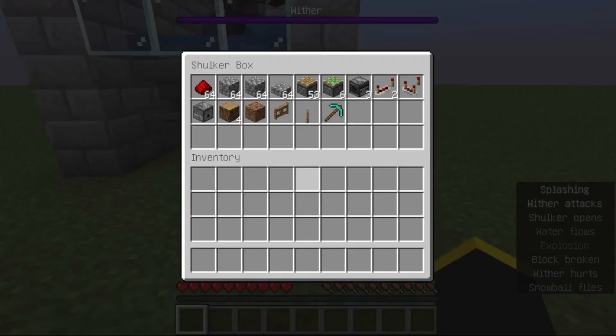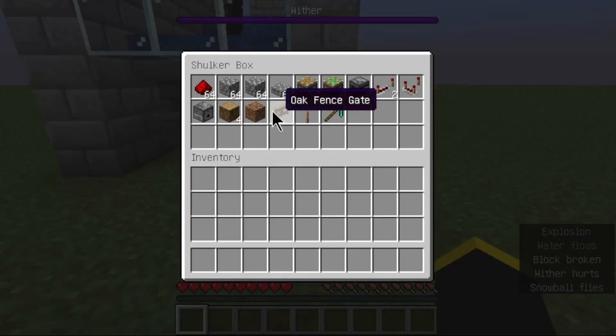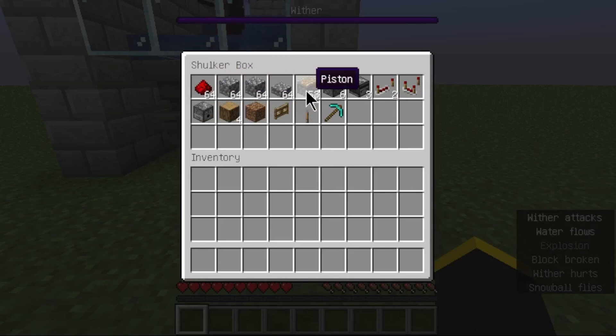These are the materials used to build the tree farm module. How to build the wither cage is covered in a previously uploaded video.